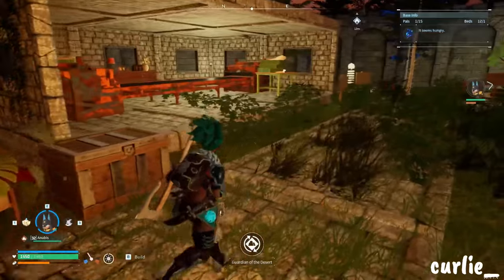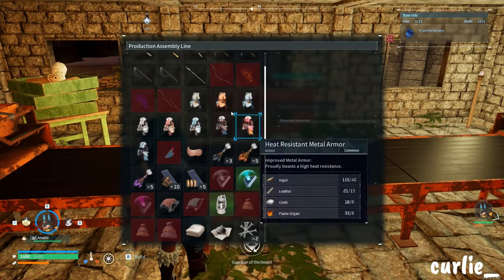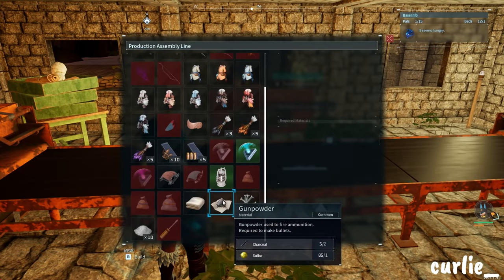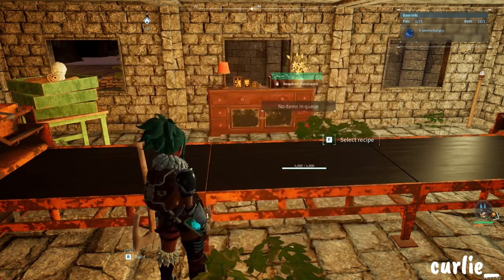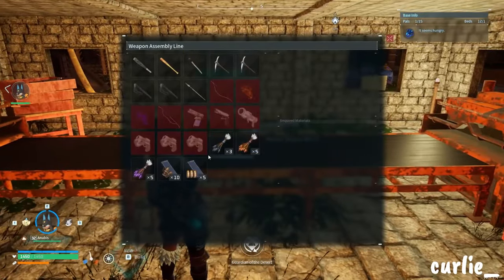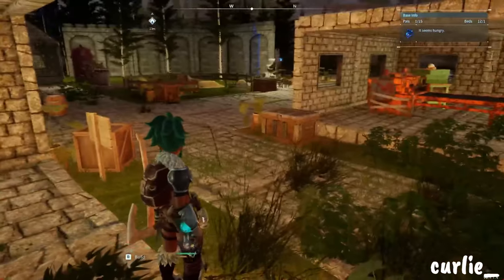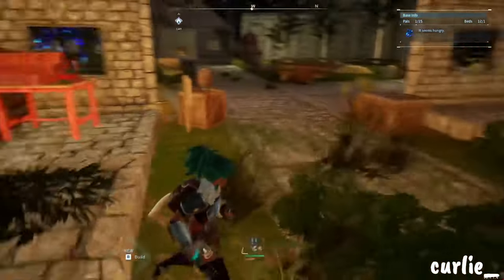If you go back towards the front and go to this side, these are my workshop areas. This one is my regular work assembly line for my clothes and all that good stuff, and this one is my weapon assembly line for all my weapons.